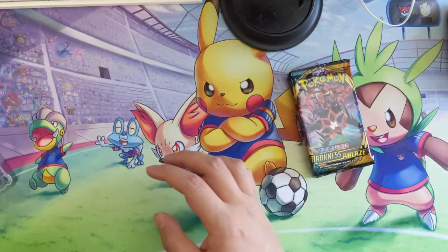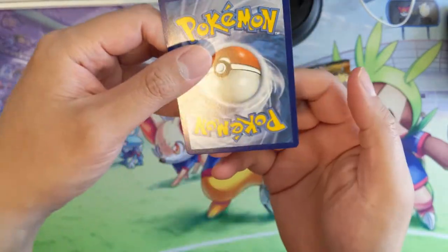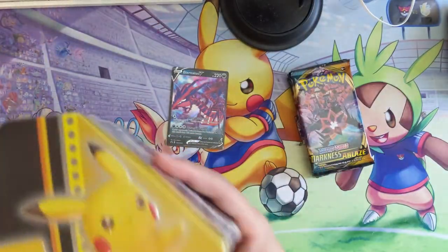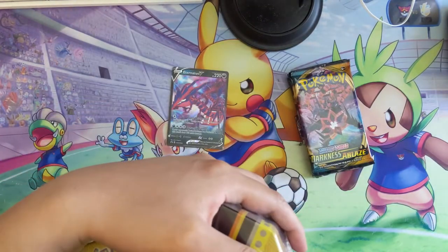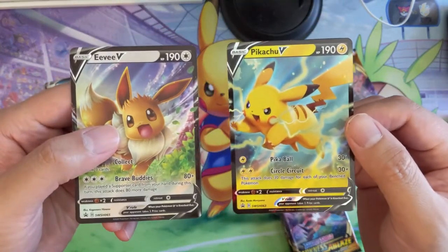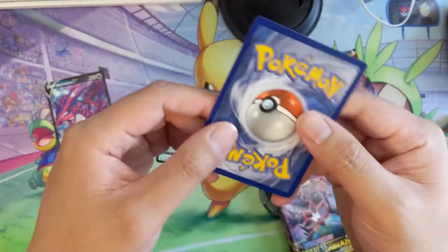We do have some promos — take a look. The Eternatus is pretty well centered. We'll get all three open and then get into the opening, so we'll fast forward this part. All right, we've got everything open. Let's take a look at the Pikachu promo. These promos are not too crazy — it feels like these are just typical 'let's make an Eevee promo and a Pikachu one, put it in a product and see how well it sells.'